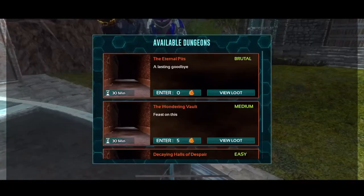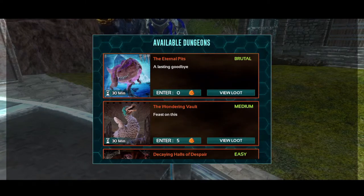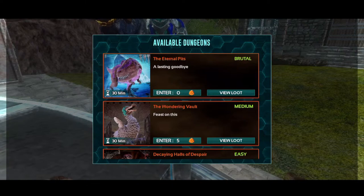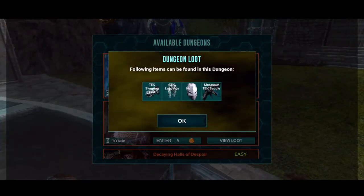So let's check this out. Today's dungeon, guys, it's a brutal one. It's called the Eternal Pits, a lasting goodbye. It is an ice difficulty, it's a multi-dungeon with the Argentus-Tus boss, and there is a no-armor Trudon room. There's also a no-armor Rex room. You might as well not even have armor in this dungeon, I'll be perfectly honest.